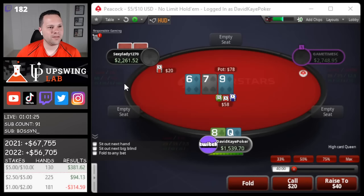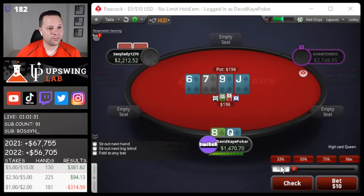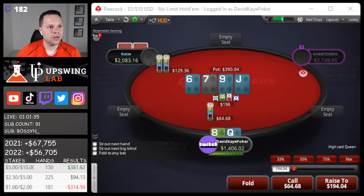Here we open queen-eight, get called. Going for a check-raise. We have the open-ender and a diamond blocker; they call. Flush comes in on the turn - that's a small bet - I think with a good diamond we get to call here, 64 to win 309.